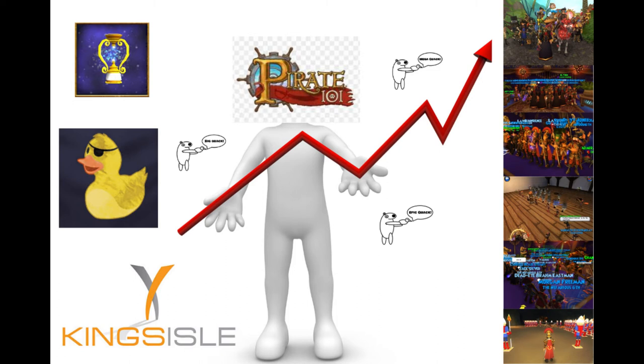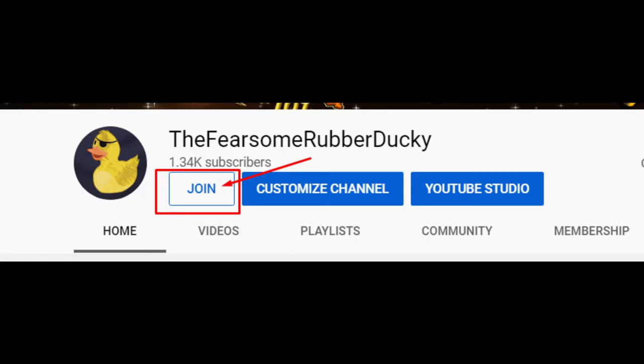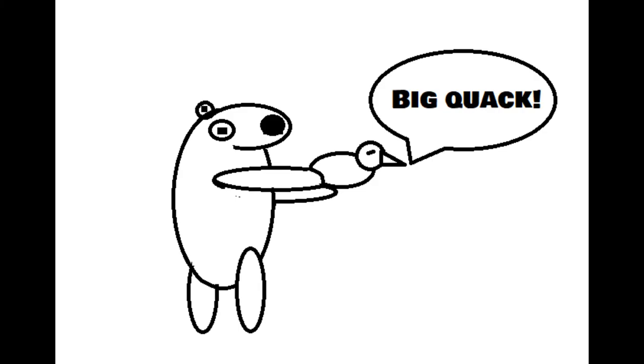Like what you see and want to help support it? Consider joining the Quack Club — head over to the Fearsom Arpadaki on YouTube and hit that join button. There'll be a video explaining the perks starting with Big Quack, where you'll have your name on the side along with some of our badges and emotes.